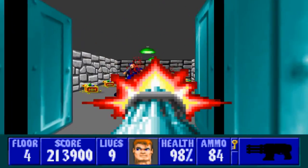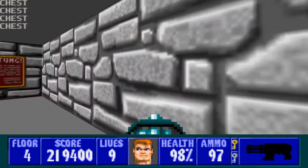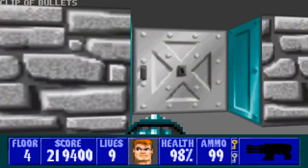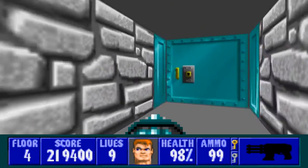Head in here. We've got some officers, a Schustoffel, and a guard with some treasure and the silver key — which you may not have been able to see, because the guard landed on top of it when he died.